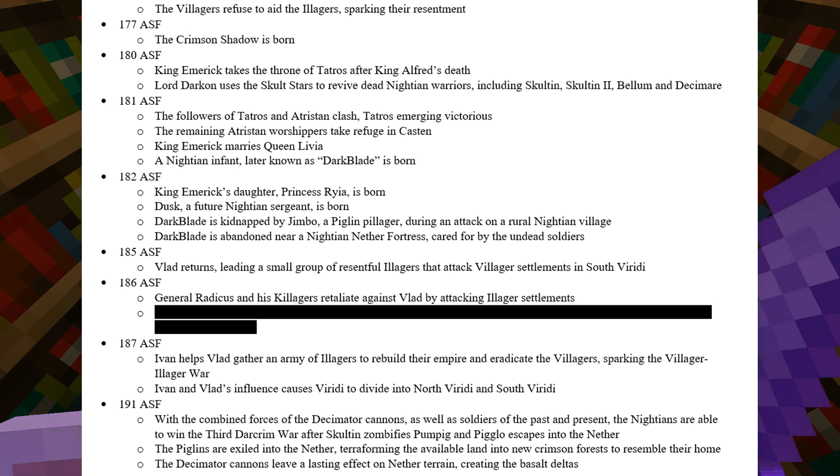Lord Darkon uses the Sculpt Stars to revive dead Nishan warriors, including Sculptan, his son Spooky Sculptan, Lady Bellum, and Lord Decimer. In 181, the followers of Tatros and Atrystan clash, with Tatros emerging victorious. The remaining Atrystan worshippers take refuge in Kasten — the Kingdom of the Sculpt — as a result.